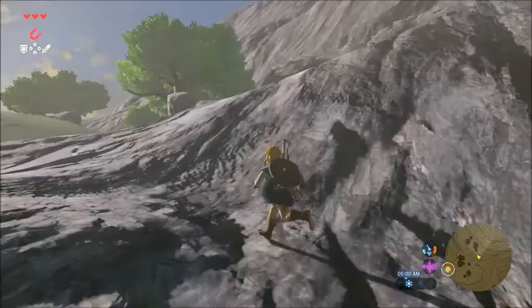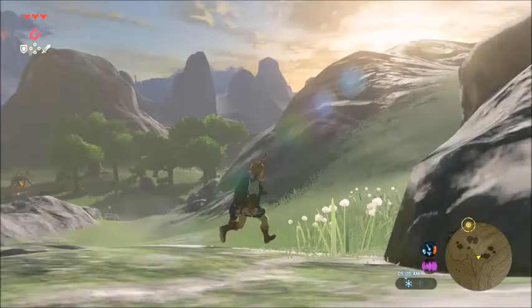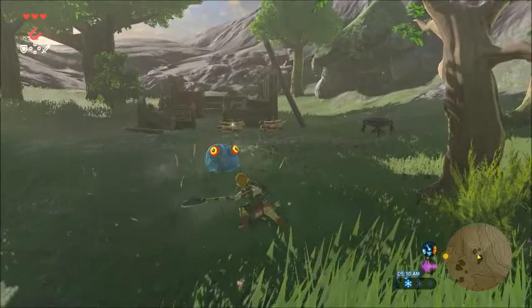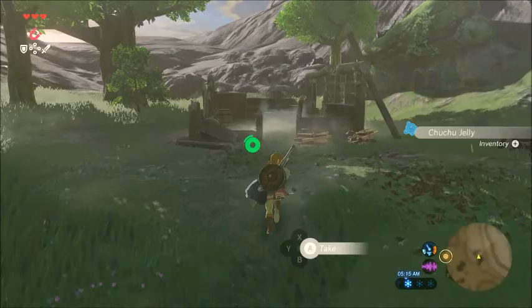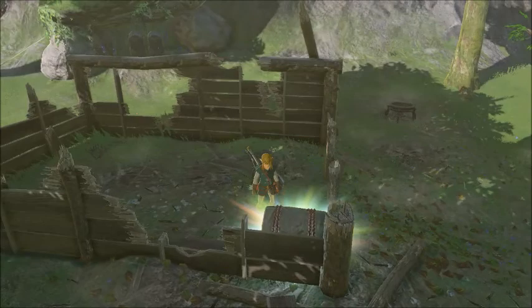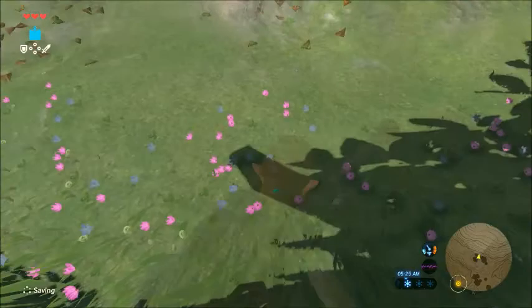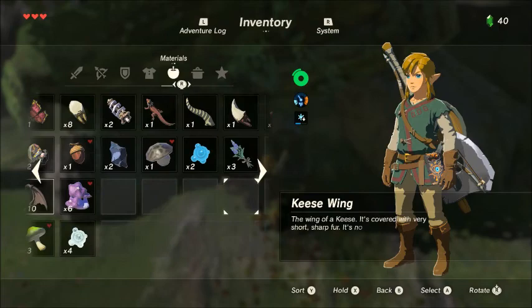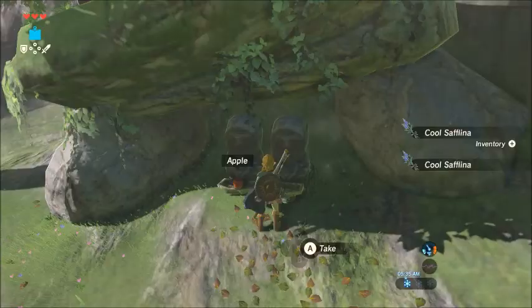So maybe this is the path we were supposed to take — not sure on that one. When I did this shrine originally, I went straight up the cliffside because I had all of my stamina. But it looks like we found someone's old abode here, so that's kind of interesting. Some Chuchu Jelly. We'll blow these up — and there's a chest. So that sledgehammer would have been perfect for taking out that Talus, but what can you do? Cool Safflina is great to pick up now, especially if we want to do Death Mountain next.